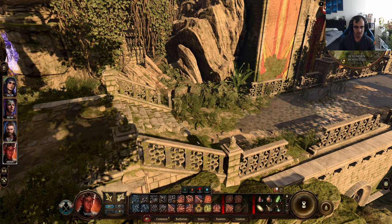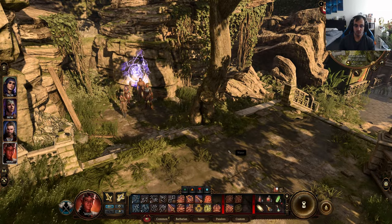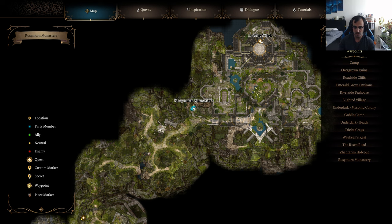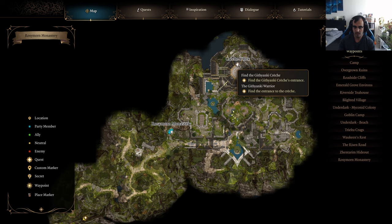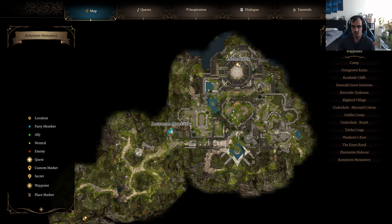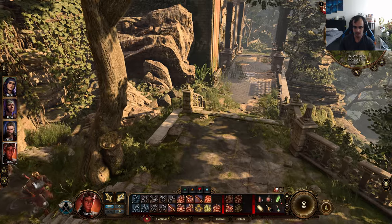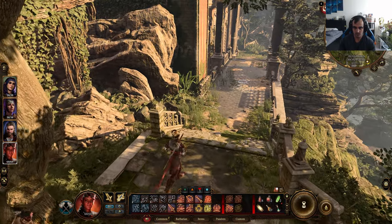Hello everyone and welcome back to another episode of Baldur's Gate 3. This one is not going to be a full walkthrough episode but rather a quick video about how to solve the puzzle in Rosymorn Monastery. If you're watching this, you've probably come across a ring that looks kind of weird and like a puzzle, so I'm going to show you how to solve it.